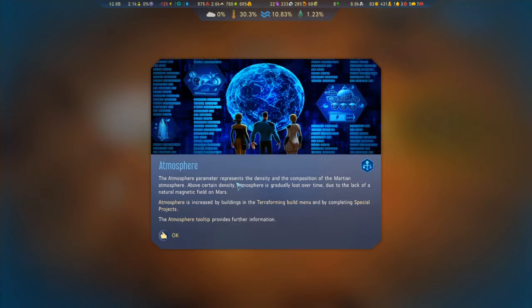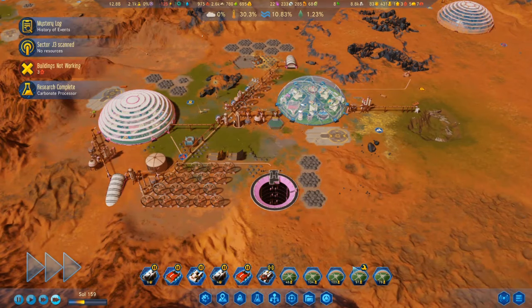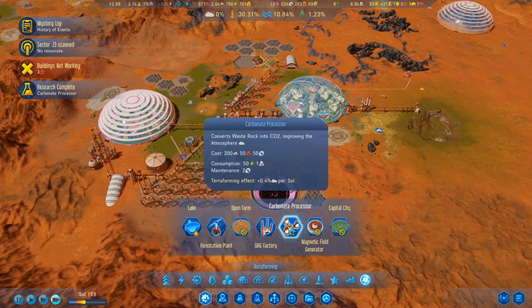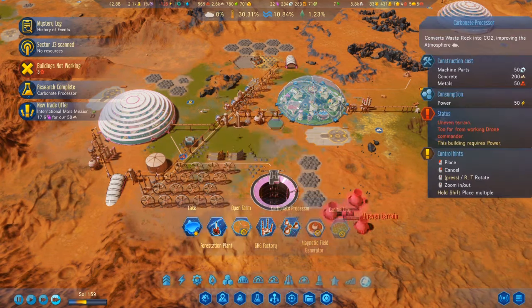The atmosphere parameter represents the density and composition of the Martian atmosphere. Above a certain density, atmosphere is gradually lost over time due to the lack of a natural magnetic field on Mars. Atmosphere is increased by buildings, terraforming from the build menu, and by completing special projects. The atmosphere tool provides further information. I should be able to build carbonate processors now — 0.4% per sol.